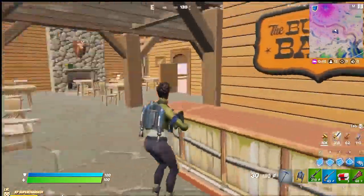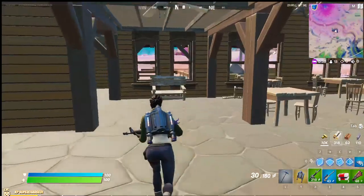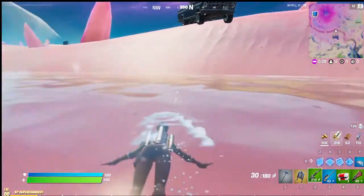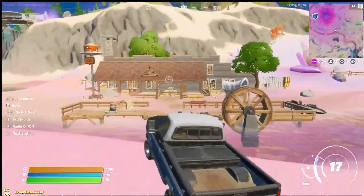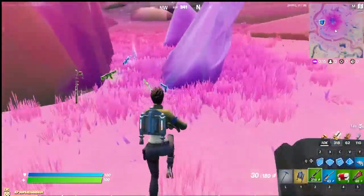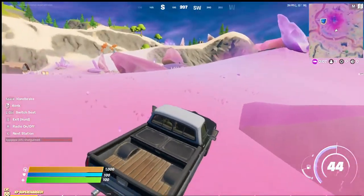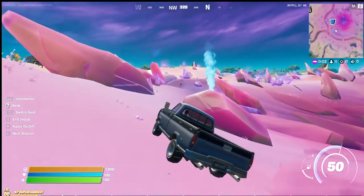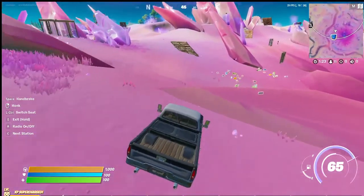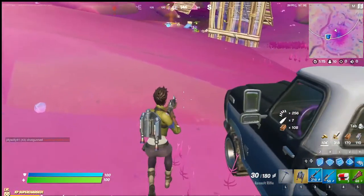Let's see where Mancake is — he's not here. Oh boy, I gotta get out of here. Let's go over to the supply crate. Once we have some machine gun — oh no. This guy has a bow and he's trying to kill me. Look at all of this loot! Oh no, I gotta get out of here.